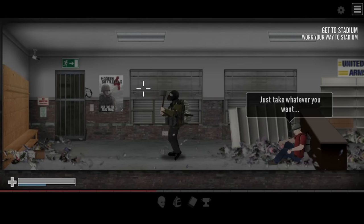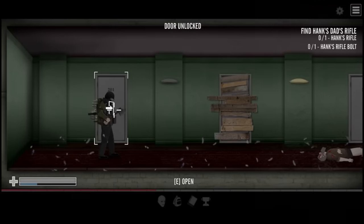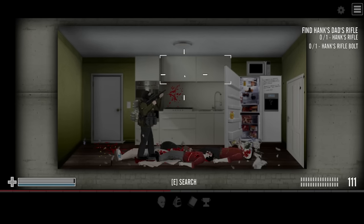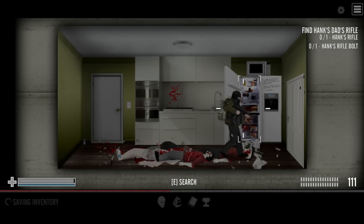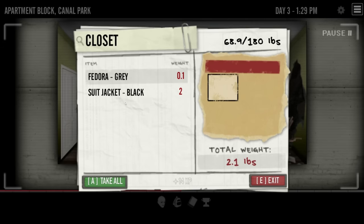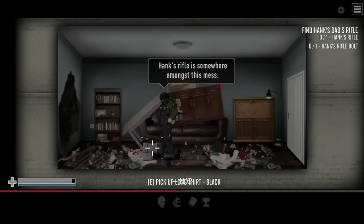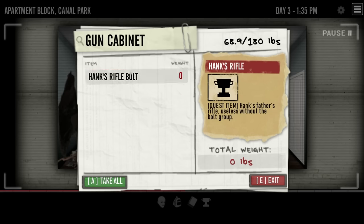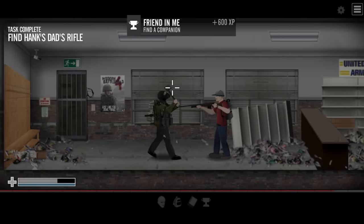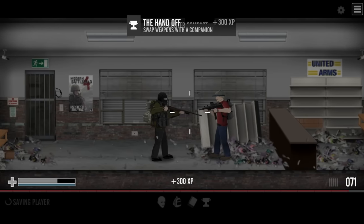After leaving the apartment complex, I wandered into a gun shop to find poor pitiful Hank Morgan sitting against the destroyed shelving. If you feel like talking to him, he'll give you a key to access one of the locked rooms at the top of the apartment. Returning the rifle to Hank gives you 500 XP, and allows Hank to become your companion. Not only will he follow you and fight alongside you, but you can also swap weapons with him, meaning when you go buy an M16 and give it to him, he'll turn into the collective of SEAL Team 6.